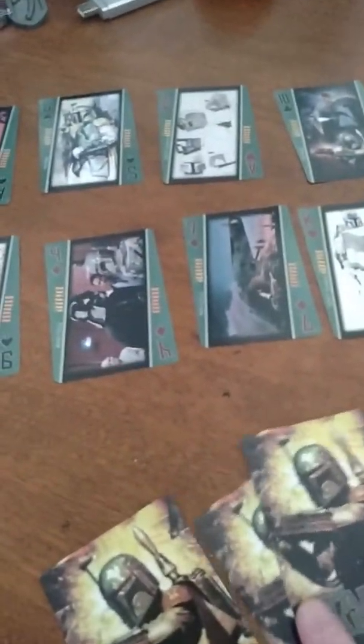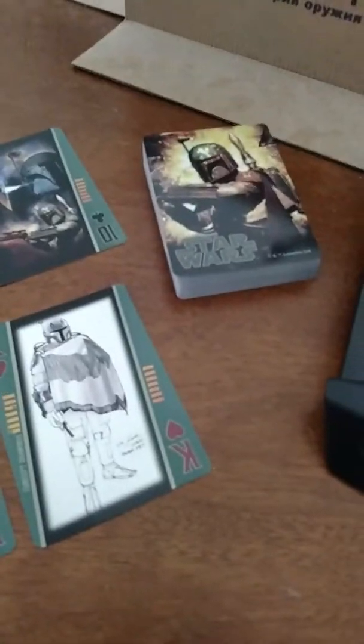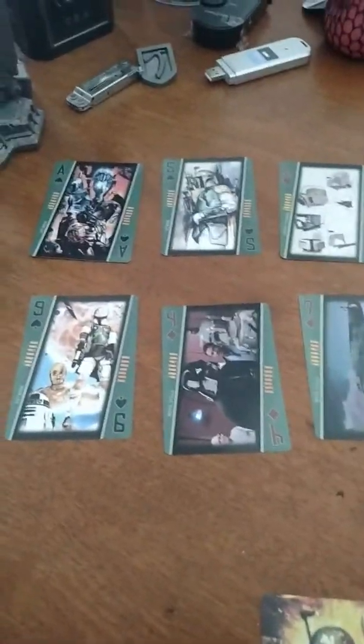Each player gets three cards to start out with. In my case they are a two, a three, and a four. Then you take whatever cards are left over and put them into a stack on the side, and from that stack you take the top eight cards and put them out here, which are the monsters that are on the field, so to speak.